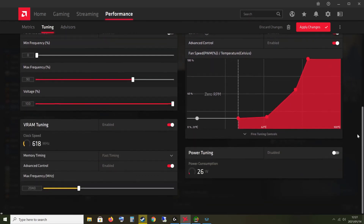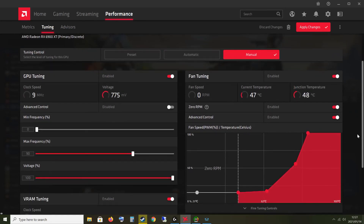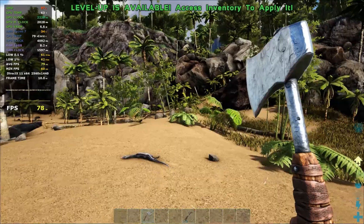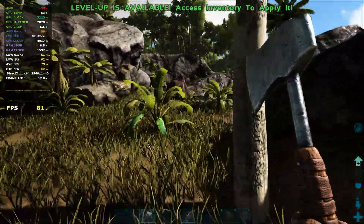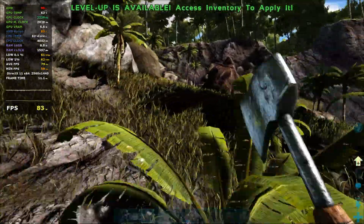That's all the settings I've changed, and now ARC and other games run much better. Let me show you that the game actually runs smooth now — there are no more frame drops.